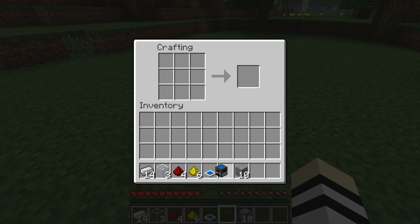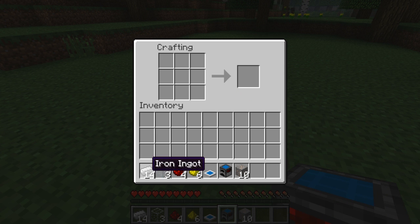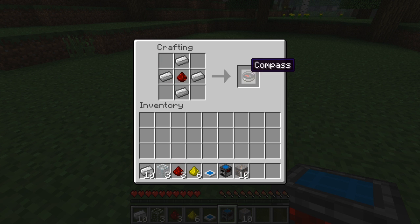So that allows you to make a solar furnace. And also there's a light detector type compass thing. You put redstone in the middle and surround it like this with iron ingots. Oh wait, I mean not redstone - glowstone. Otherwise you'll get a compass and that won't help you.